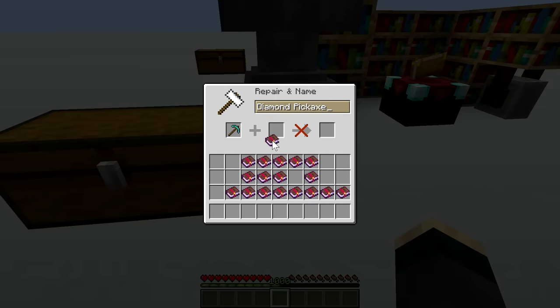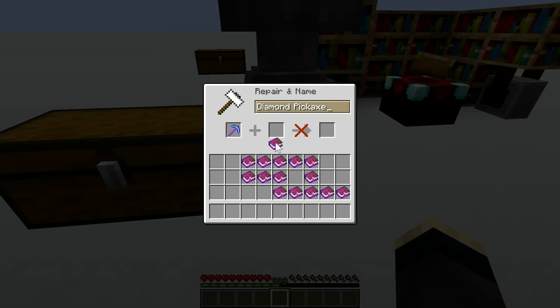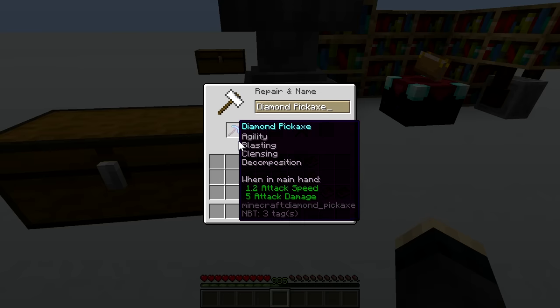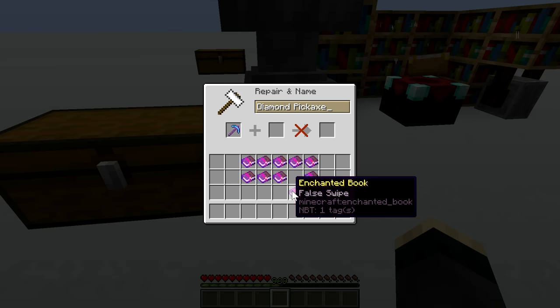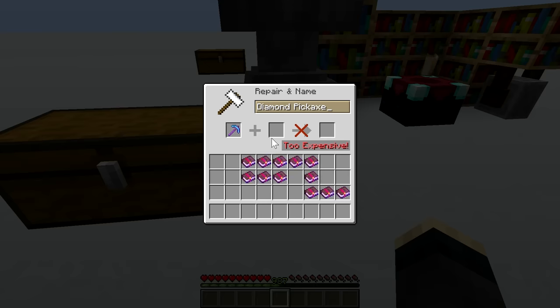The first application will cost only one, the second two, the third four, then eight, sixteen, and thirty-two. At this point the item is already too expensive to modify.